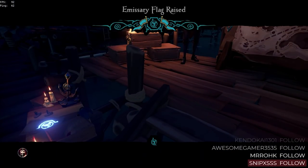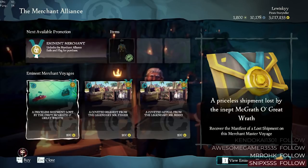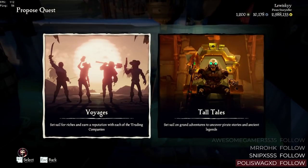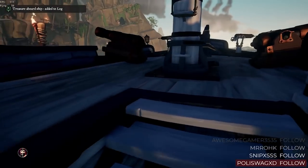What we're going to be doing today is running the merchant emissary — so vote to raise that — and then head on over to the merchant and purchase yourself a lost shipment voyage. Head on over to your ship and vote to start the voyage.